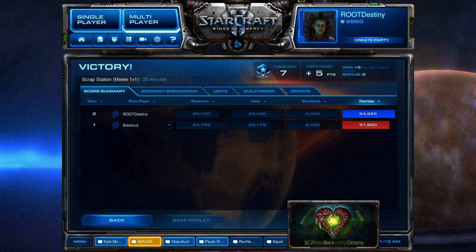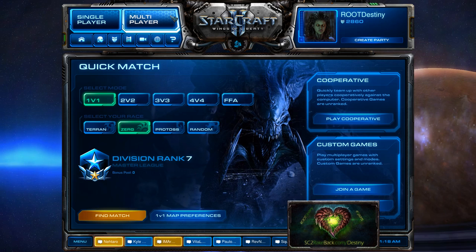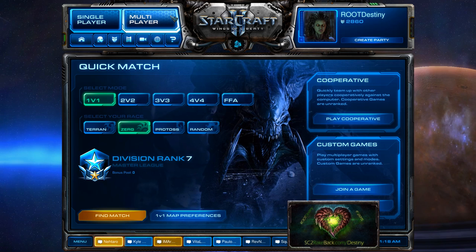Assuming he attacks exactly like this, if I have eight fungal growths between my four infestors, then I attack and try to do something with it. The energy upgrade is good so I'll get it later if I need it, but for the first batch of infestors, I want four infestors instead of three infestors with the energy upgrade — because when the first attack comes, I'll have eight fungals instead of six.